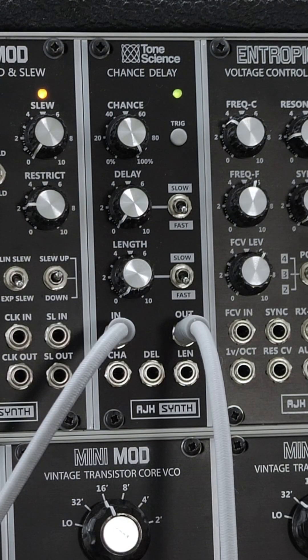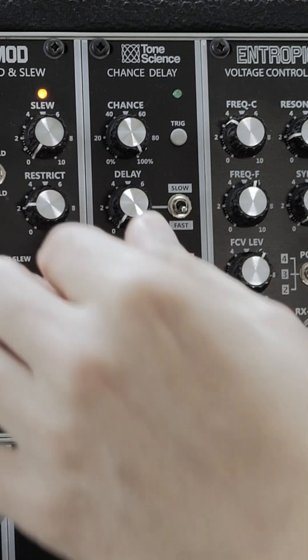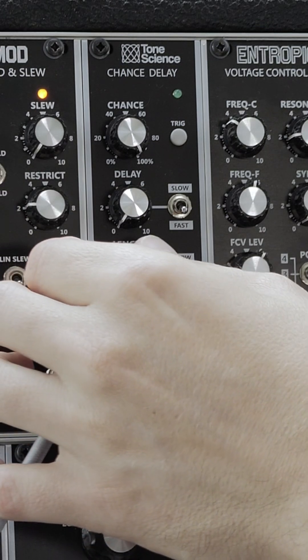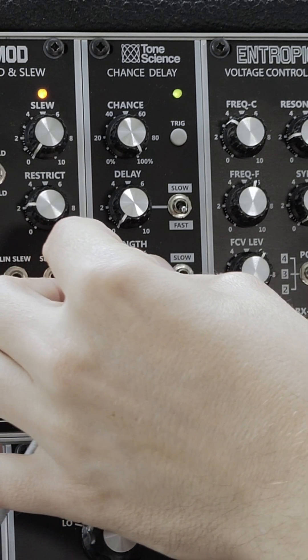Length at its lowest setting will repeat the incoming gate length, or as it's adjusted upwards, will apply its own gate length to the incoming signal. This means it can be used as a clock divider, and it can even be used to convert gate signals into triggers, or triggers into gates.